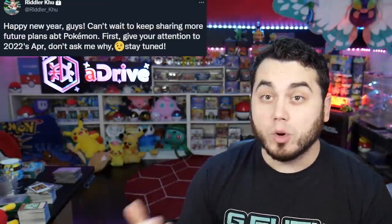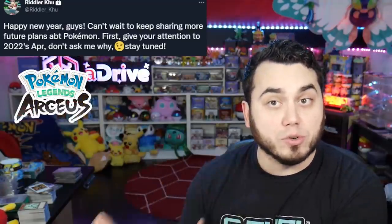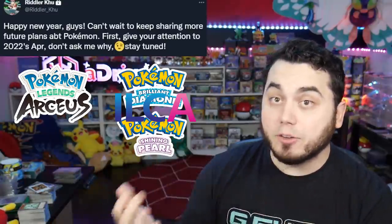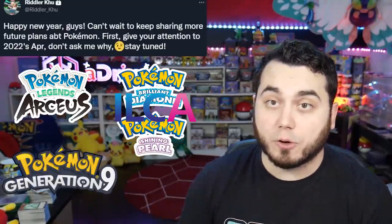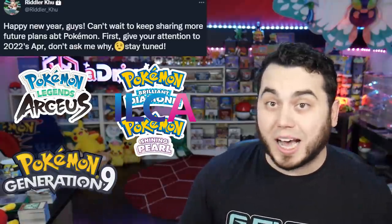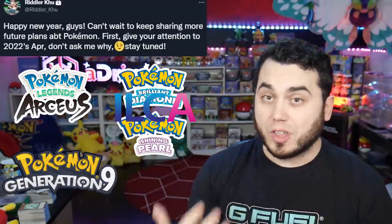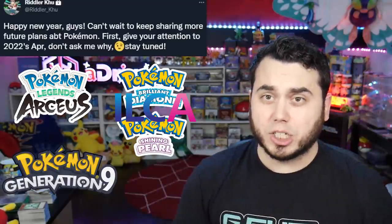There's a lot of other reasons pointing towards Generation 9 this year. We know Game Freak is split into two teams — Team 1 and Team 2. Team 1 has been working on Pokemon Legends Arceus. Team 2, we do not know what they're working on. They were not working on Brilliant Diamond and Shining Pearl, because those were outsourced to ILCA, the team that made Pokemon Home. So the second team at Game Freak is inevitably working on something, and I think it is Generation 9. The evidence definitely stacks towards us getting Generation 9 this year.